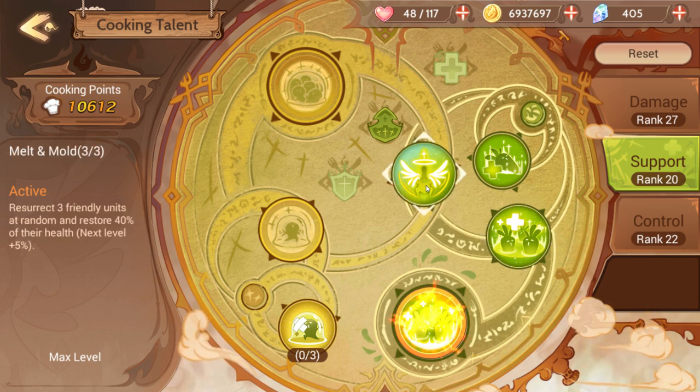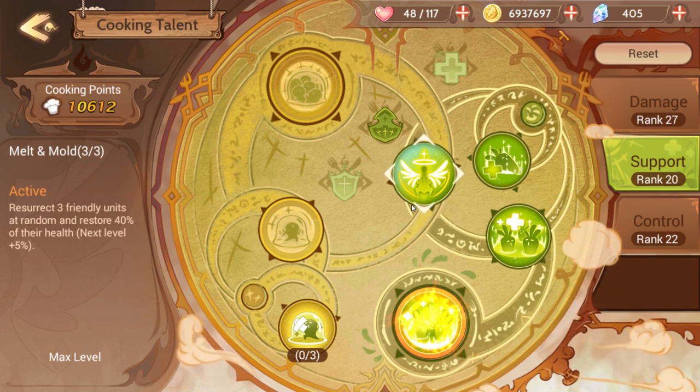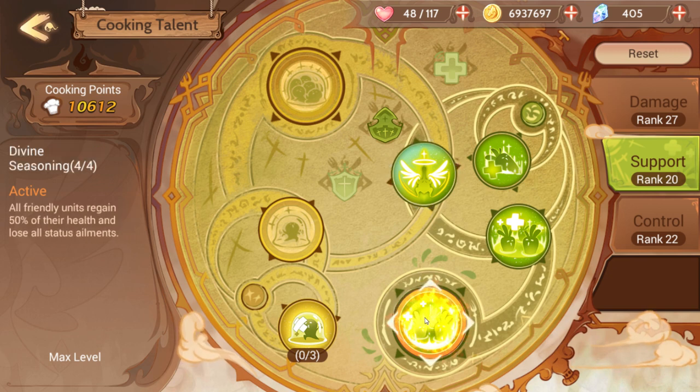Melt and Mold is very important for the Catacombs — it revives up to three friendly units and heals their health by 40%. It's kind of a risky one, not something you always want to use, but in the Catacombs things just get so crazy. Divine Seasoning is probably the best individual healing skill — all friendly units regain 50% of their health and lose all status ailments.